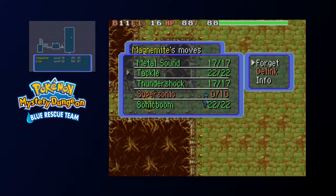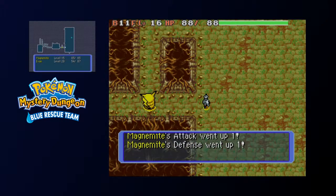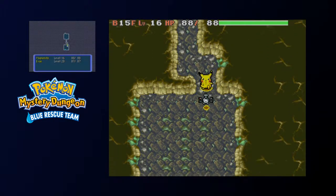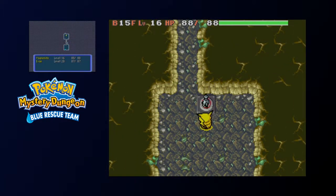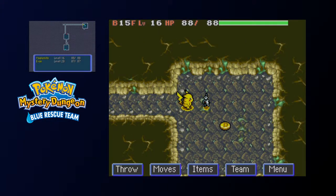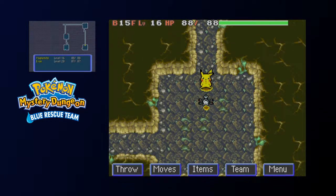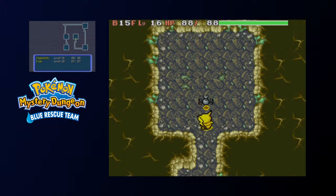Let's unlink these and forget Tackle, because Sonic Boom I'm gonna assume is a ranged move. On this floor, I believe the HM for Cut appears. Now, I don't quite remember what it does in a dungeon — you don't need it to get to dungeons like you will with Dive. I believe what it does is it attacks multiple enemies — if they're adjacent to you in any way, it'll hit them. So if you have multiple enemies getting up on you, it's pretty good.